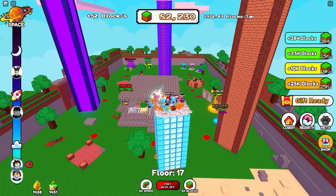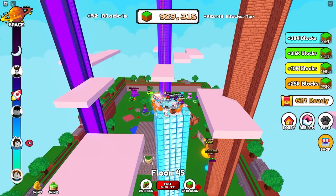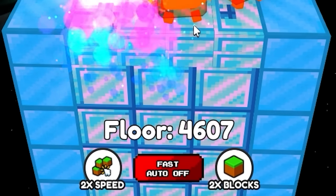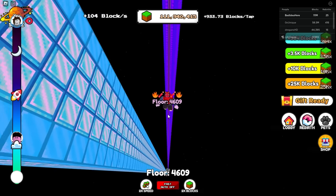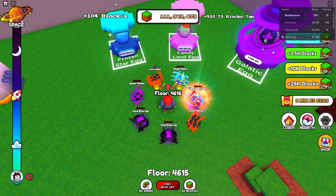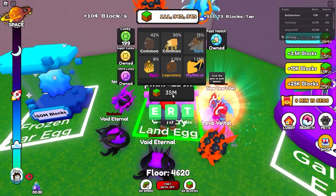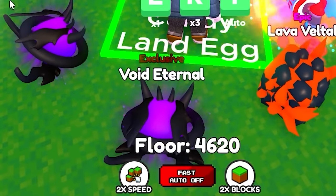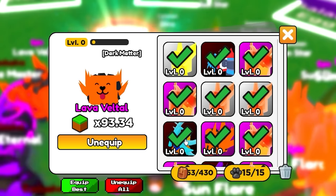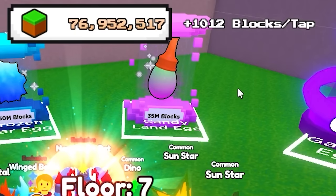We're at 932 blocks per tap - basically 1,000 per tap - so when we start going it's almost 100,000 per second. It probably takes like 12 seconds to make 1 million. Just like that we're up to 112 million blocks - that's 4,600 floors. We're definitely a little bit out in space at this point, and it takes a long time to drop from 4,600 floors. We're going to get a Candyland egg with a dark matter boost active. We got the dark matter dino, which officially puts us over 1,000 blocks per tap.